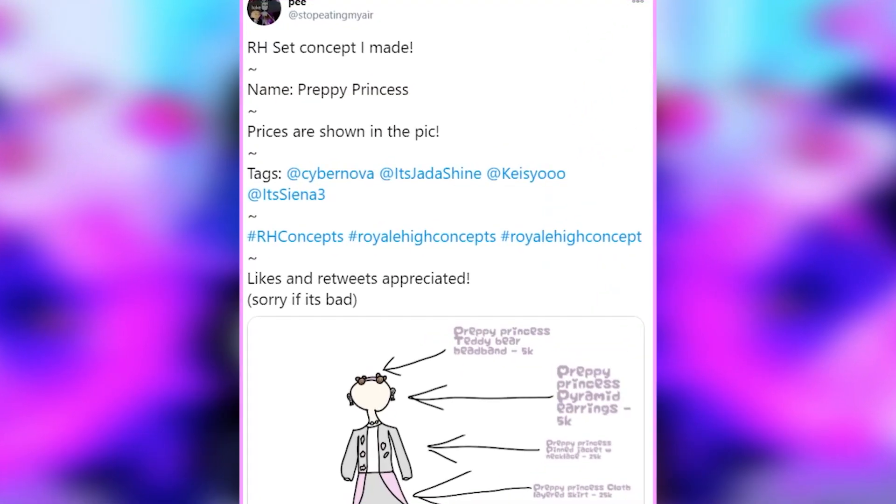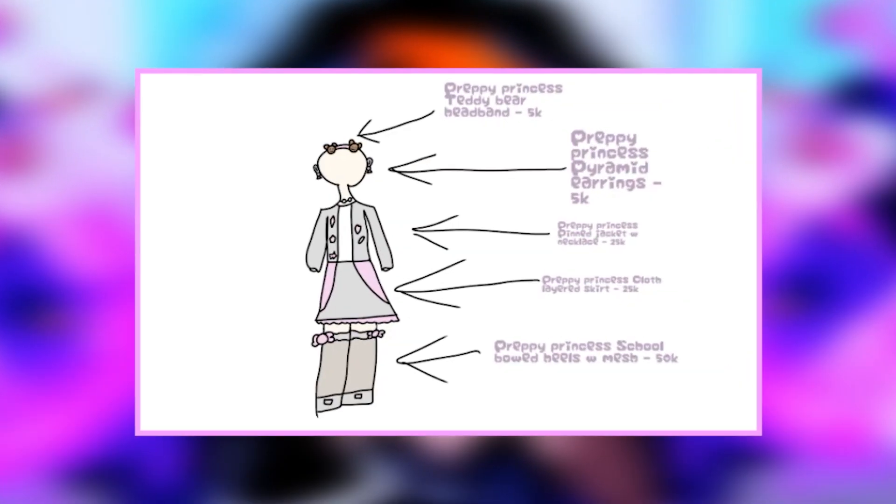Next up, we have this tweet from Stop Eating My Air. This is an average set they made and it is called Preppy Princess. As you can see, it has a Preppy Princess teddy bear headband, pyramid earrings, a pinned jacket and necklace, a cloth layered skirt, and bird heels. This looks absolutely beautiful and I love that people are drawing these as well. It's really nice seeing all of your drawings — you're all so talented and come up with such amazing ideas.